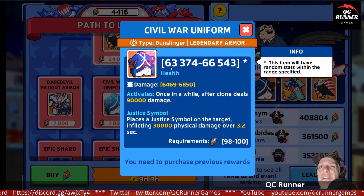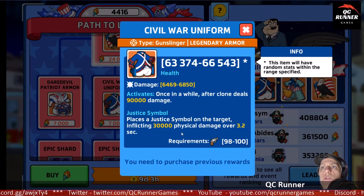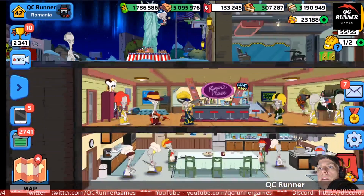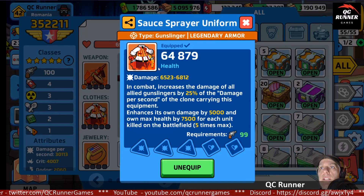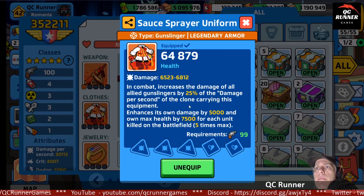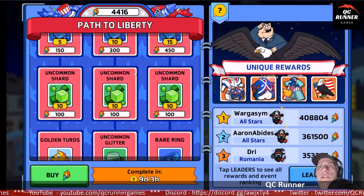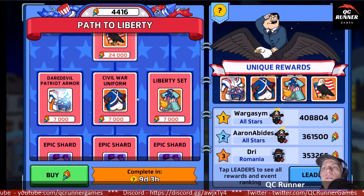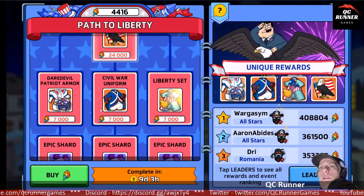We have a gunslinger outfit — we already have one, but let's check it. Once in a while after a clone deals 90,000 damage, it places a justice symbol on a target inflicting 30,000 physical damage over 3.2 seconds. The weapon is the Sauce Minigun at 6,500 to 6,800 damage, same as what we're running, but this one increases damage for all gunslingers. It's good but not drastically better than what we have, and I'm not sure if my third level 100 will even be a gunslinger.